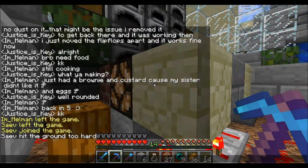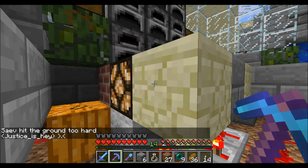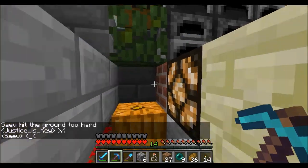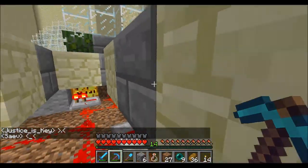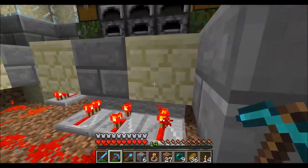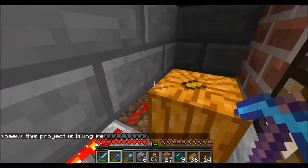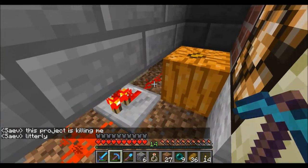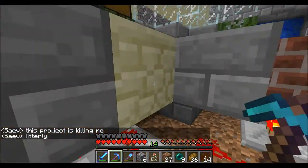By the way, Sev puts out some good content if you want to see a different perspective on how this server is going and what he's up to — some pretty cool stuff. I definitely recommend you check it out. I'll link him in the description if you want to take a gander. This wire runs around and hits a T flip-flop, then connects to the pressure plates — pretty cool.